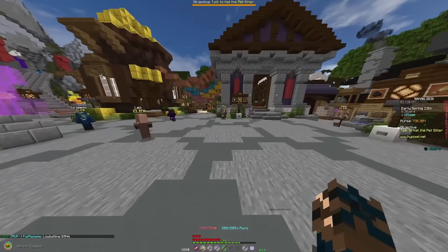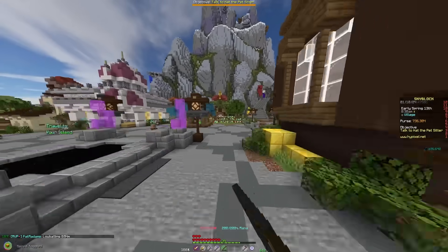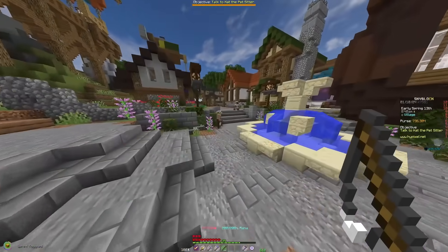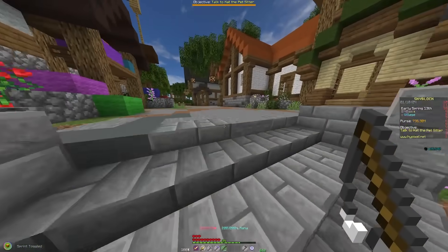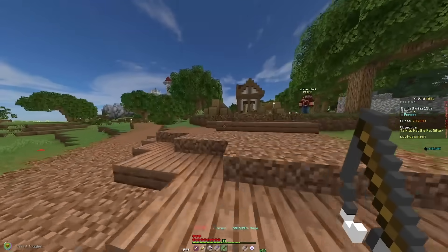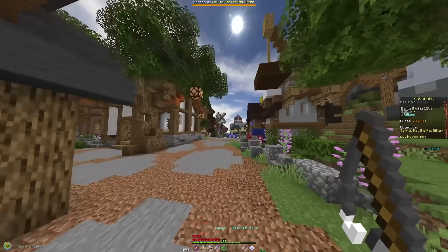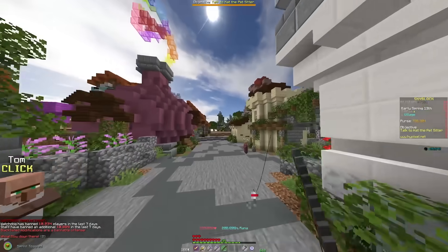We can obviously buy an Aspect of the End, but we don't have a lot of mana to really use it with. The Aspect of the End is a really special item that we'll probably use for the entirety of this profile, so I want to see if I can craft it on my own instead of just buying it from the auction house — which means we're probably going to have to grind out 25,000 ender pearls.